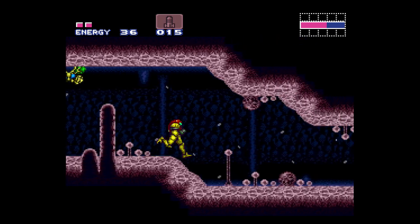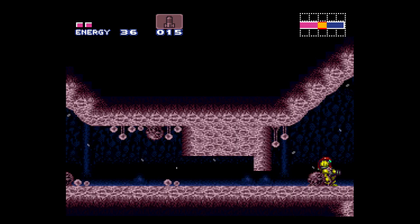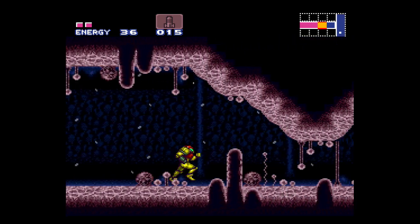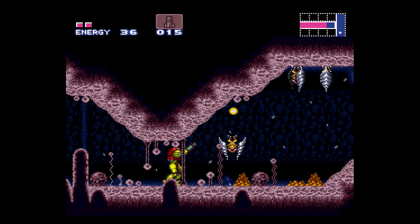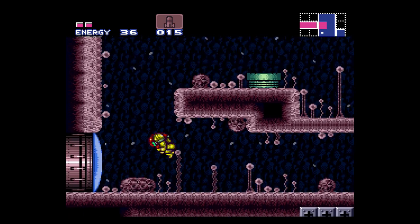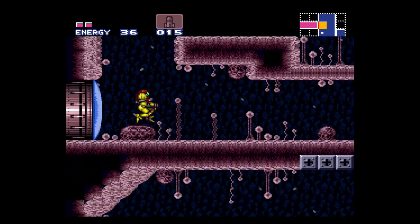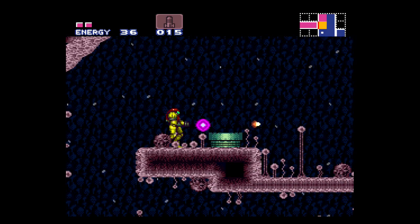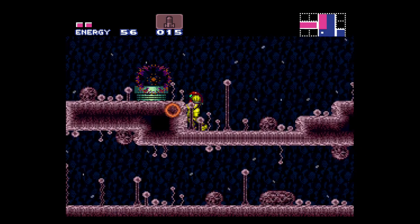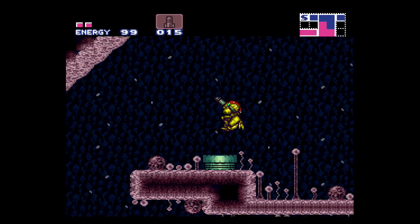We can bypass it. We gotta use bombs on this. And don't worry about those blocks yet. These enemies here — they actually can't shoot, so let's just run. Something about Super Metroid you can do is wall-jumping. And these pipes here that look like they're for Mario, they will actually keep spawning enemies, which you can keep shooting to restock on energy and ammo.